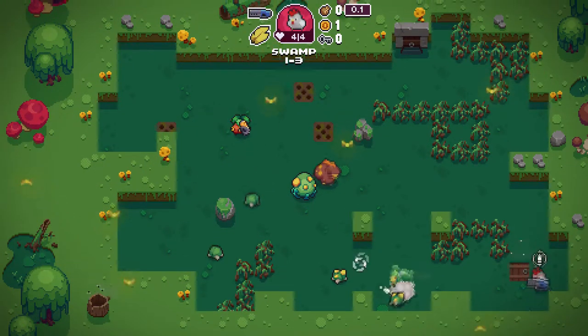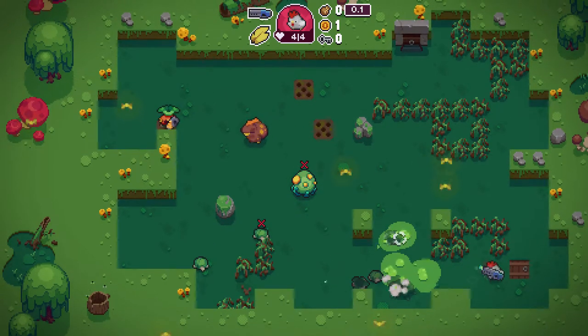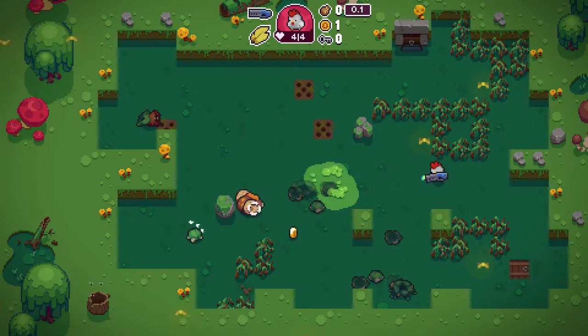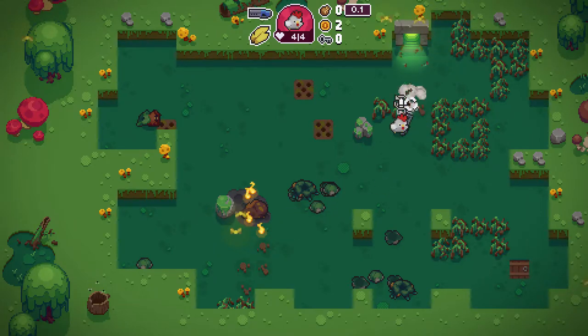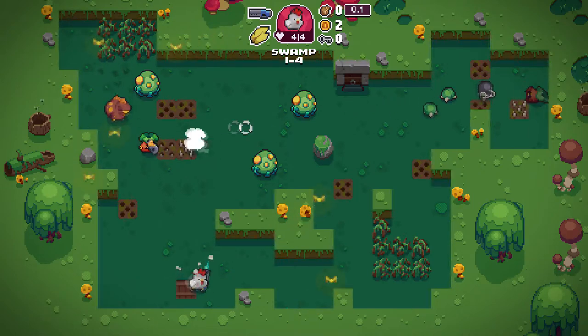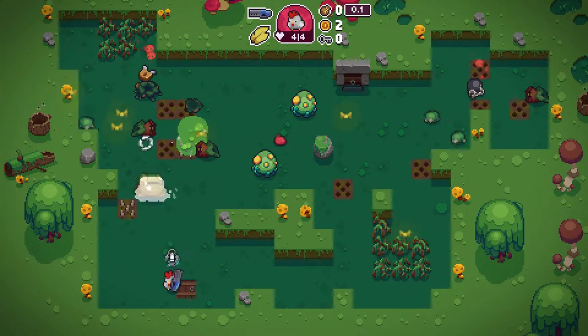Chicken doing relatively well. I like this a lot. That acid on the floor can hurt you as well as enemies. I really like that enemies are able to be hurt by their own trips, tricks and traps. And there we go, another room cleared. Piece of cake so far. This swamp is relatively easy to get through. Once you get to something else, it's gonna be something else, I'll tell you that much.